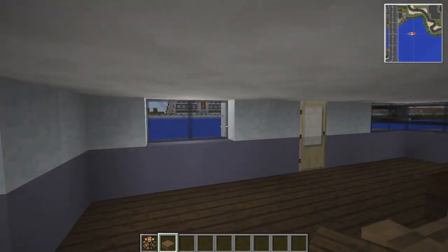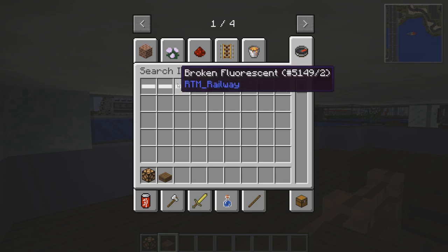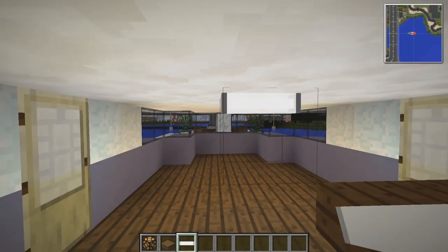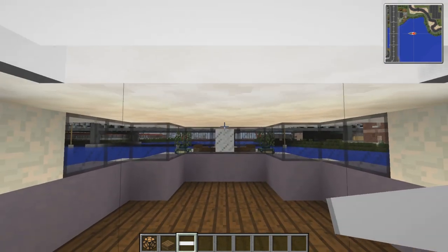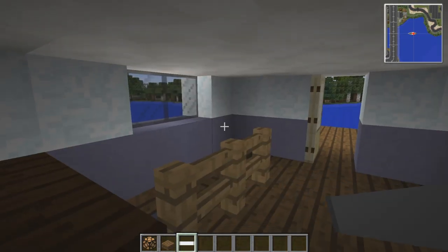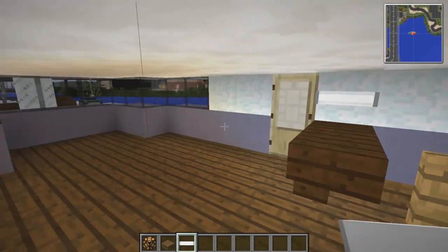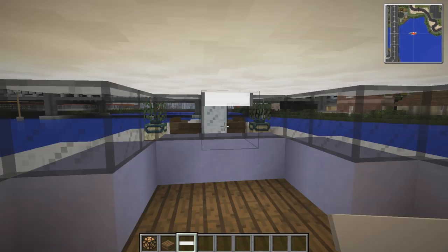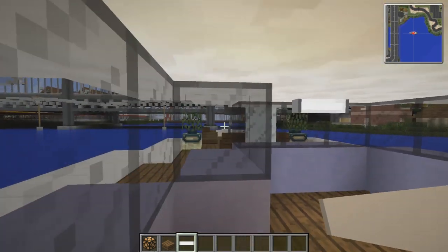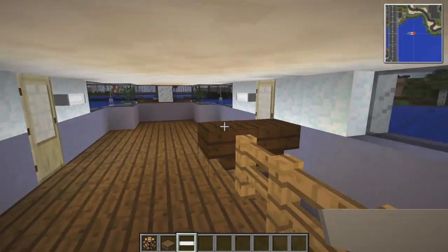I don't have end rods either — this is a too old a version of Minecraft. But we do have the fluorescents and I think they're probably going to be the way forward. If we put them near the doors — I could put them on the ceiling, but it's very low, basically in my head. We could definitely put one here on top of the table. These lights are actually really bright, so we can get away with only a couple. Maybe we put them on that side instead. That works — I think that's bright enough in here.